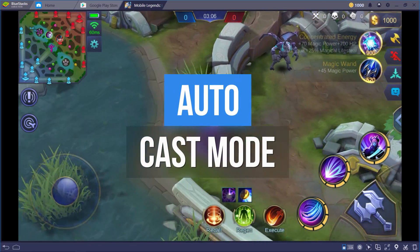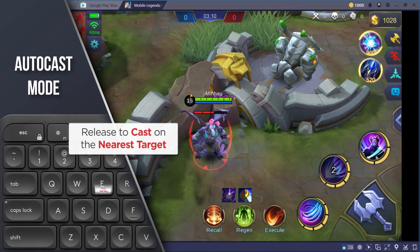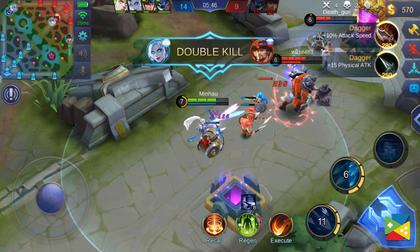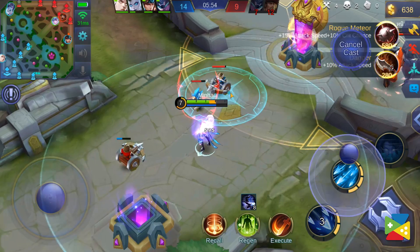Finally, with the auto-cast mode you press the key to activate and after that the skill should be cast as soon as the user releases the key at the closest enemy. This is great to first engage the target and create pressure upon the enemy team, casting your skills as soon as possible.